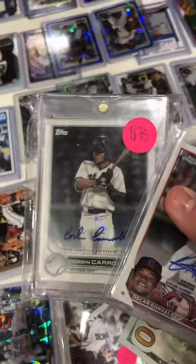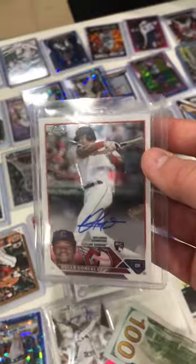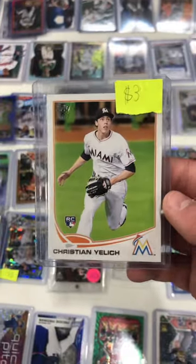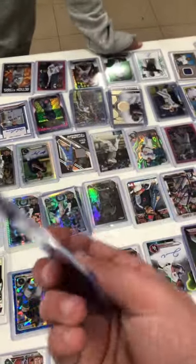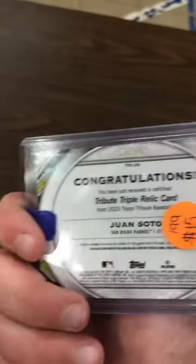Just bought all these churros for six dollars — a refractor and six base. Big sale guys — with the Volpe image variation, the Corbin Carroll auto, which I didn't really want to let go, but there's a card I want: this Oscar Gonzalez rookie auto. Just made a big sale — sold this yellow for three dollars. Mike Trout relic for ten dollars. Just bought this sick soda relic numbered to 99 for 13 dollars.